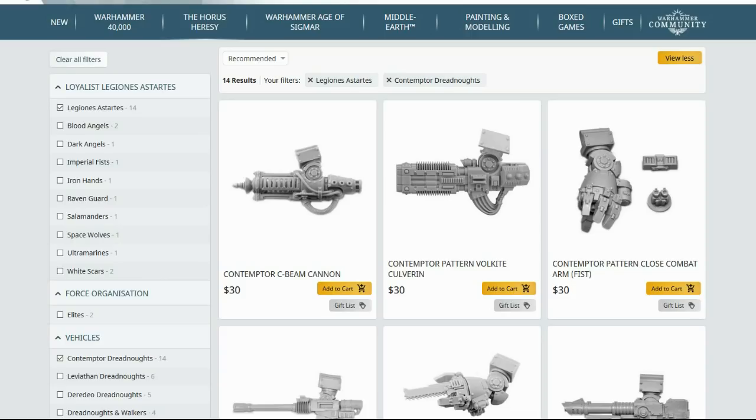The close combat hands on a Dreadnought — a Power Fist and a Chain Fist — is a fantastic choice all the time. In Zone Mortalis, sometimes you even want two Chain Fists. I normally suggest putting a Graviton gun in the hand of your Dreadnought — a very solid choice because it's able to knock hull points off enemy Dreadnoughts, making them less likely to destroy your own Dreadnought in a one-versus-one assault. They're also a great way of slowing down enemy units by creating difficult, dangerous terrain patches.